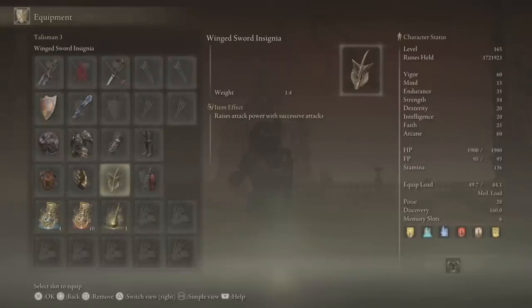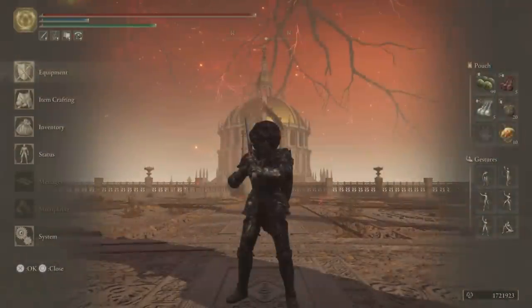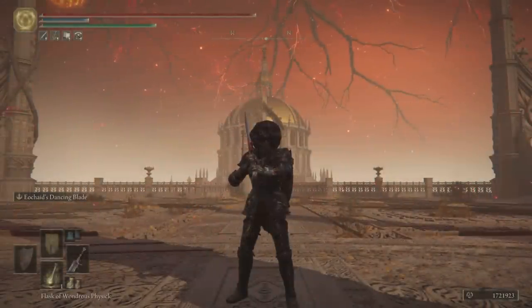I'll also use Millicent's Prosthesis, the Winged Sword Insignia — which you can switch to the Rotten Winged Sword Insignia when you get to NG plus for even more damage — and the Red Feathered Branch Sword. In my physic I'm using the Thorny Cracked Tear and a Magic Shrouding Cracked Tear. Now onto the buffs — I'm going to show you a video against the Godskin Duo since they were set up perfectly for all of the buffs.